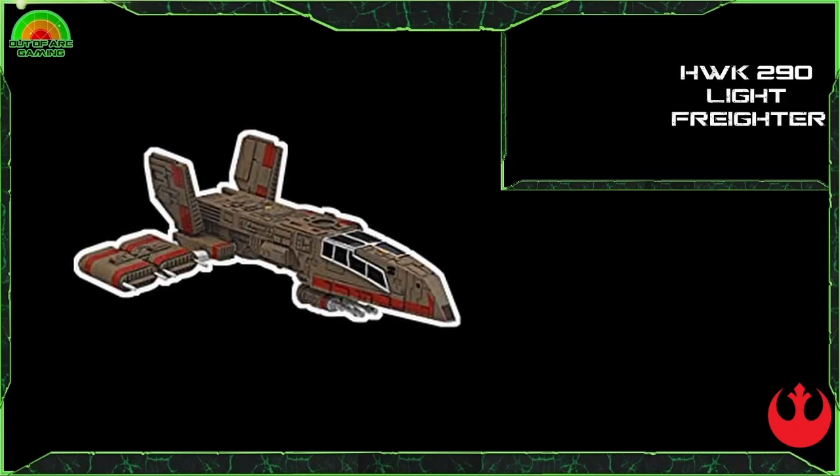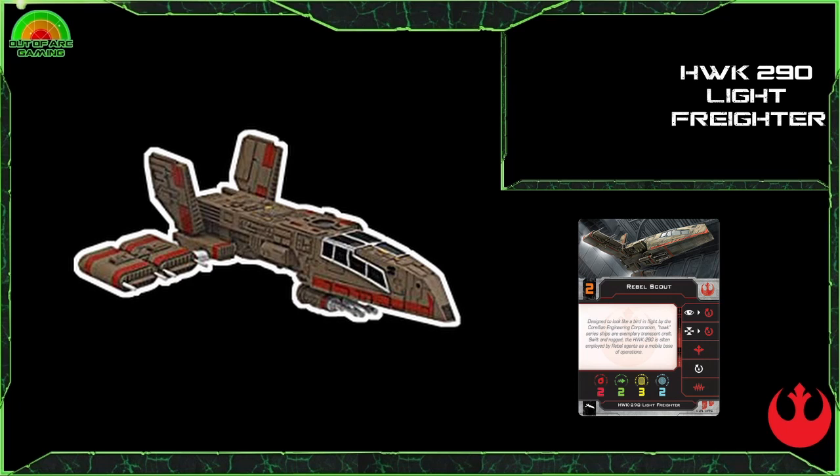For another ship you might be more familiar seeing in the Scum faction, we have the HWK-290 Light Freighter. This ship is a very surprising package — it can do quite well and is sometimes a bit overlooked, but it's a really cool ship to have in your arsenal. Its stat line has a two turret attack, two evades, three hull, and two shields.